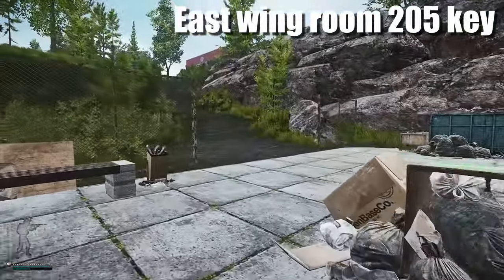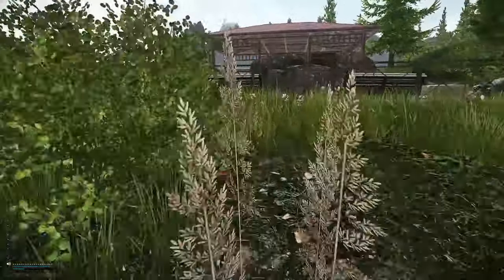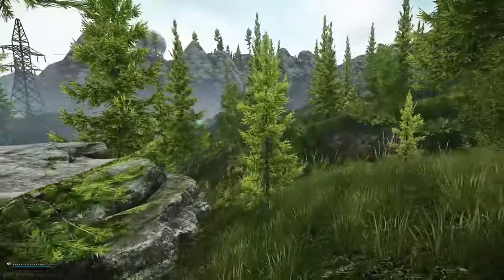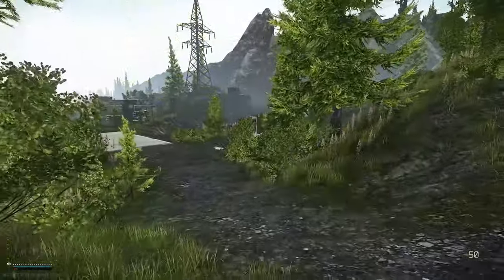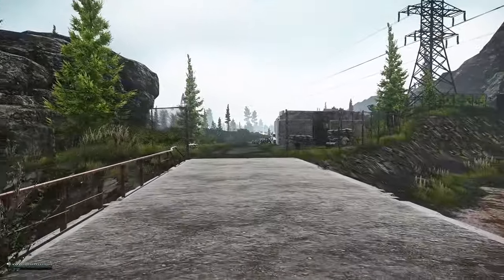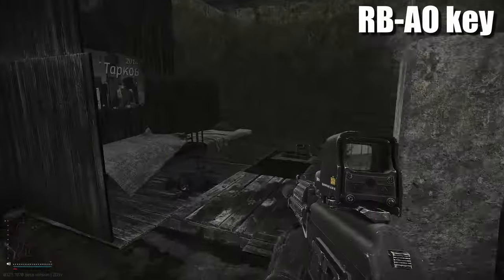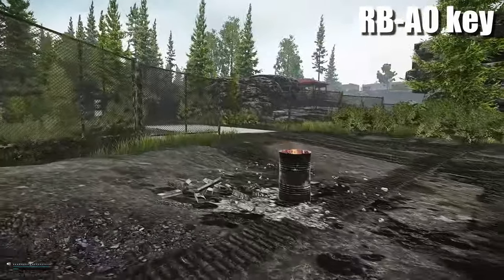Now we're going to head over towards the bunker - follow it around. Be careful when you go into this location as people do like to extract camp. There is an extract if you follow the river up towards the edge of the map. Also watch out for the sniper scav - this is the one sniper scav that is actually a pretty good shot. Inside the bunker, on this bed right here, spawns the RBAO key which is for Reserve.